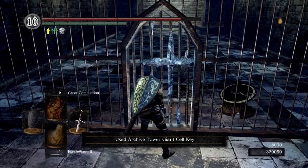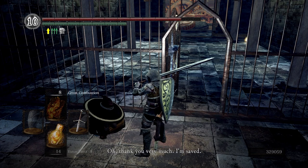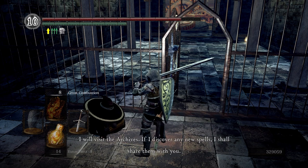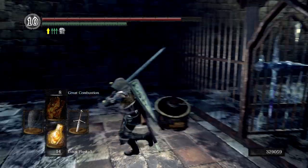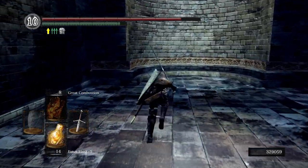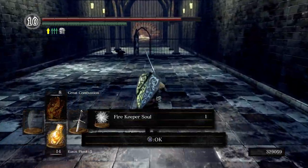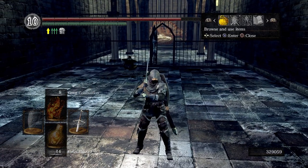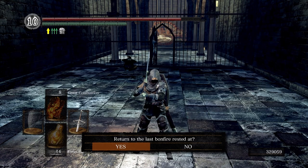Go ahead and let Big Hat Logan out. He says: 'Oh, thank you very much, I'm saved. That makes twice. I must be sure to repay you. I will visit the archives. If I discover any new spells, I shall share them with you. Prepare to be impressed by the onward march of sorcery.' We're going to grab our last fire keeper soul and then we will use a homeward bone to go back to the last bonfire we rested at. See everybody there.